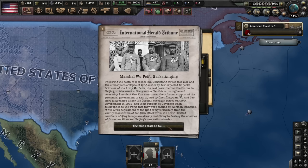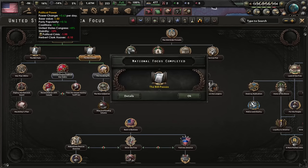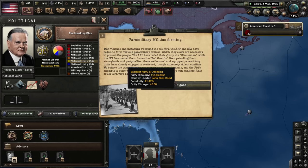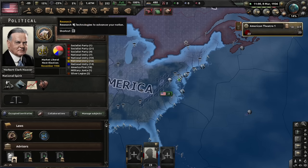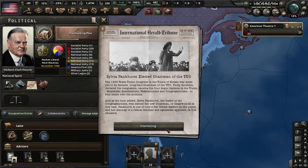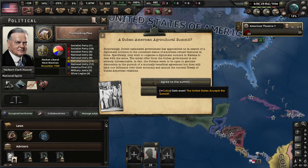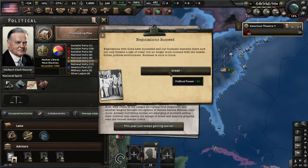The bill passes — we're only at negative 86 political power now. Let's do the Hawking Plan to get extra popularity for our market liberalism party, and perhaps get the Socialists into a coalition. We lose even more stability — how low can we go? Zero is the limit in the regular game, but now we are at negative 23. Too much information coming in — Cuban American Agricultural Summit, let's be diplomatic with everyone. We get some political power, but we're still in the negatives.